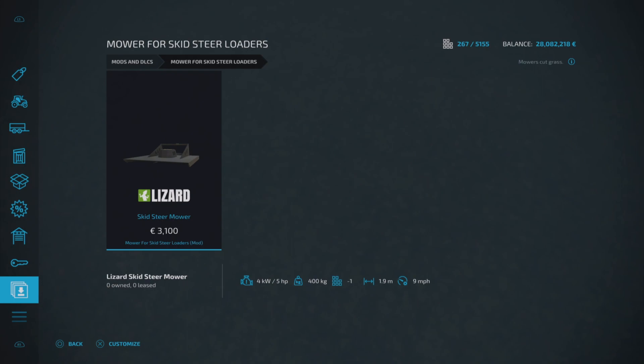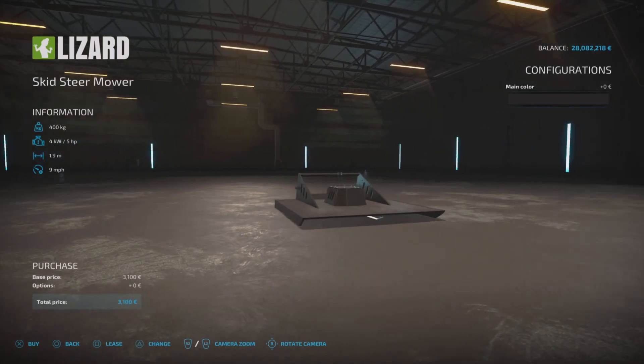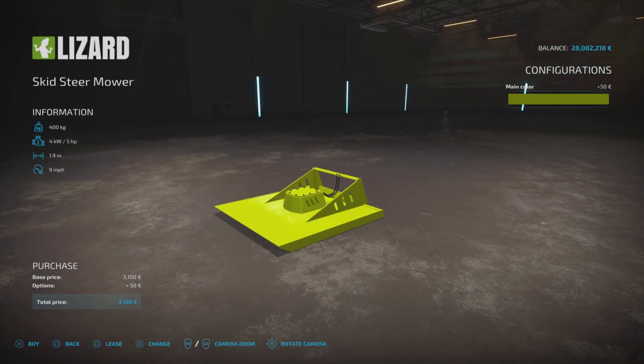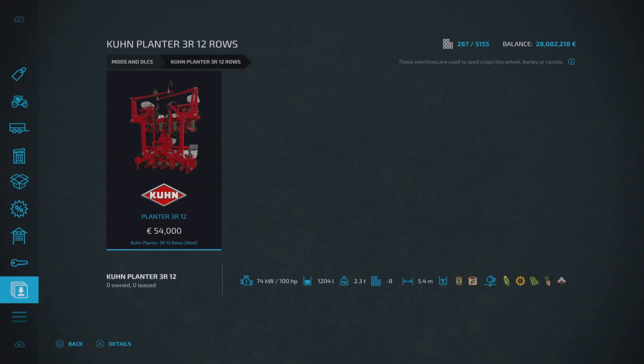Next is something quite quirky — I don't think I've come across one of these yet. This is a mower for skid steer loaders by FS Miner. You can find it in skid steer loader tools. £3,100 to buy, only requires five horsepower, one slot on console, 1.9 meters wide, runs at nine miles per hour. You can just see the blade at the bottom, looking vicious. You can change the main color to anything. Pretty basic but smart — I like it.